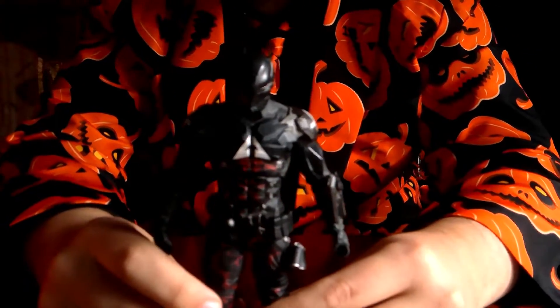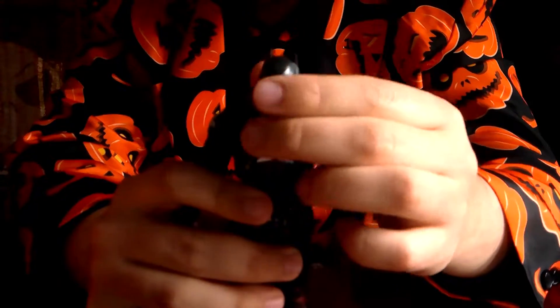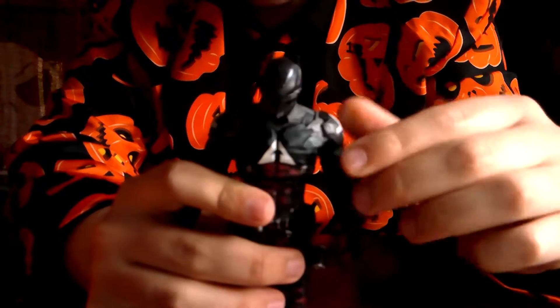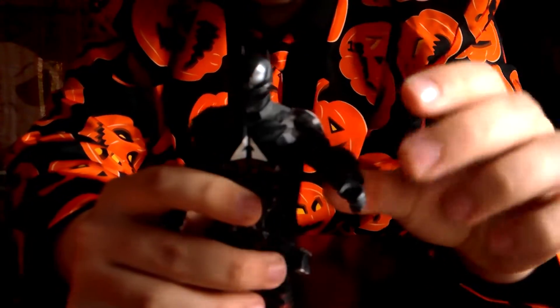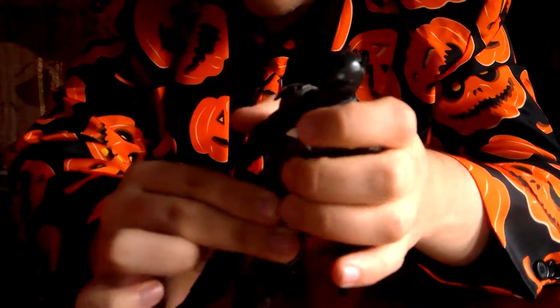Overall, the detail on the figure looks pretty good. As for articulation, the head can kind of turn around, but with a little more force you might end up breaking the head. The head can also move up and down just a little bit. There's movement on the arms, but of course the arms don't go all the way because of the armor he's wearing. There's movement at the elbow as well, with articulation. There's a little leg articulation there, but it kind of moves just a little bit.